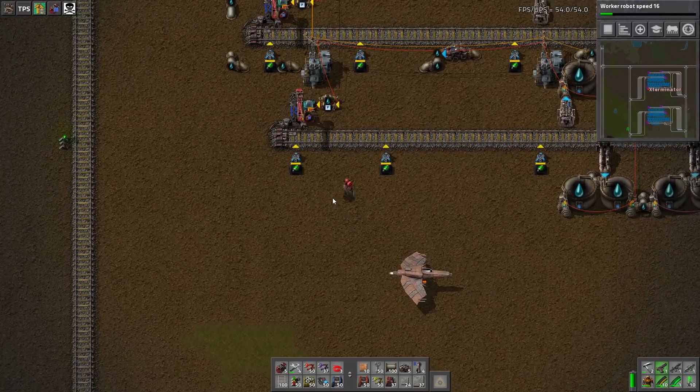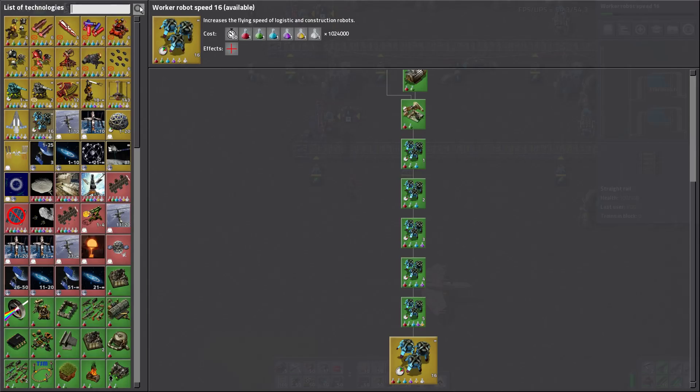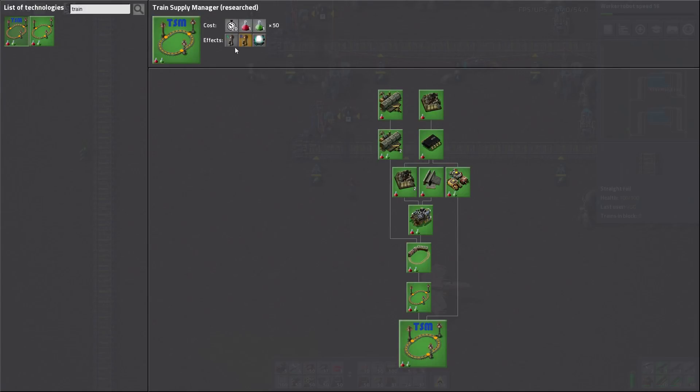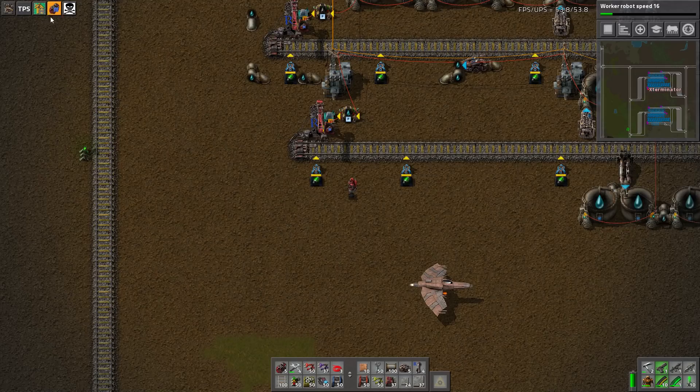So let's start. There is a research for this mod — I want to let you know this video will be a bit longer because I'm going to make it tutorial-esque, since I think people would like that. Train Supply Manager is unlocked with a very cheap research, and it unlocks the supplier train station, requester train station, and a train requester. Once you unlock that, you have a menu up here with all these buttons.